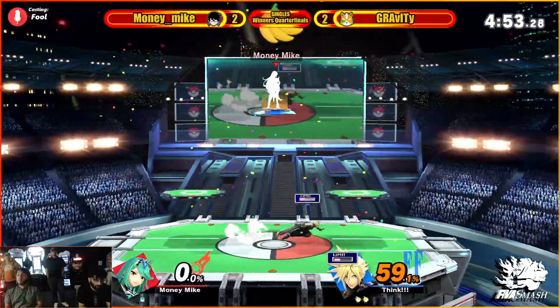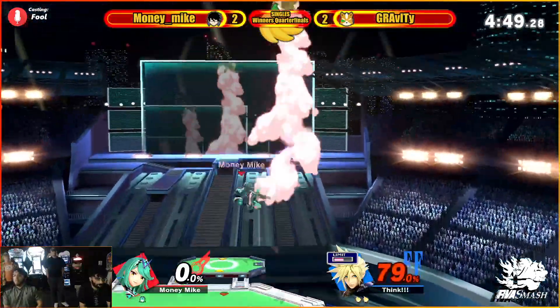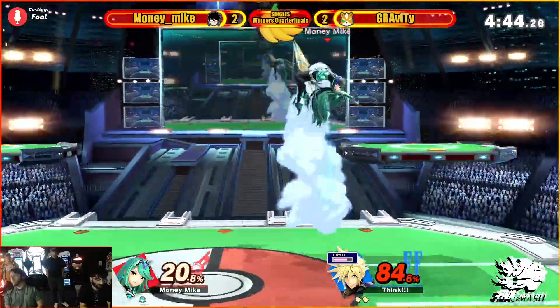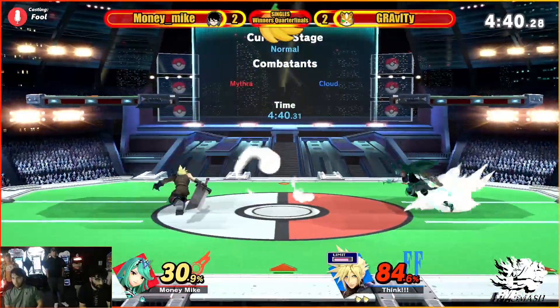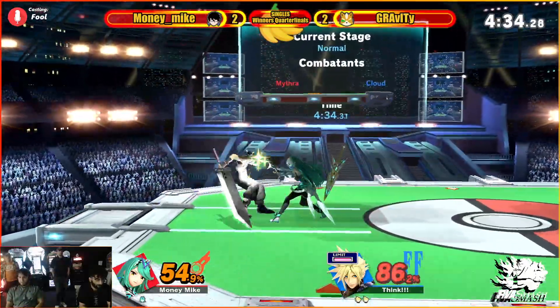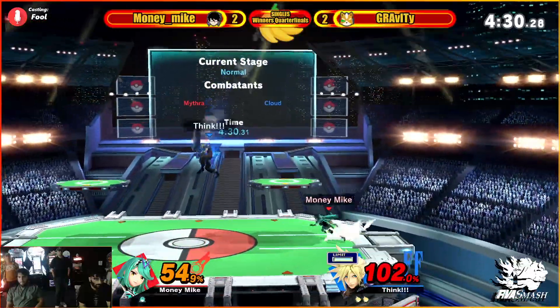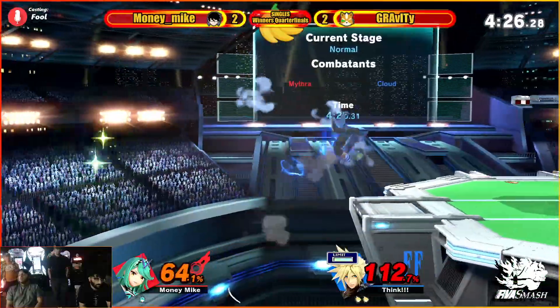The DI in is going to get him killed here. 71. Gets down with that Cloud down air. Rolling out of it now — can't grab that unfortunately. That side B from Gravity is going to get some good percent. With Limit, he can really mix up his drift.